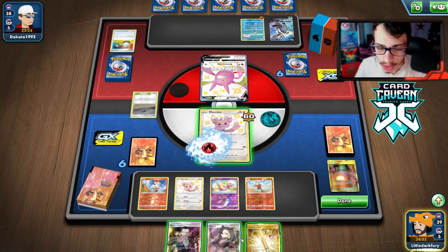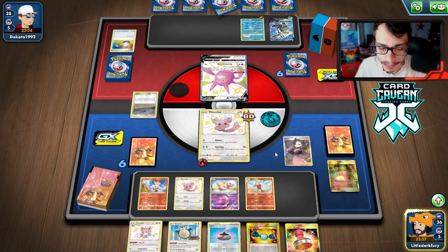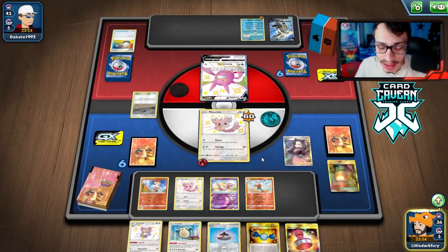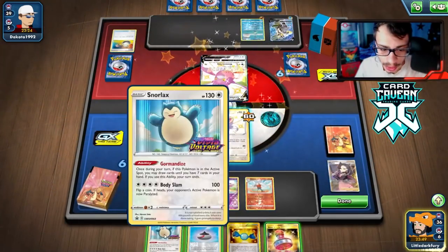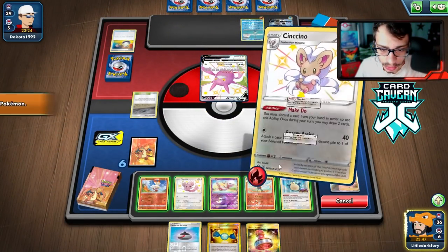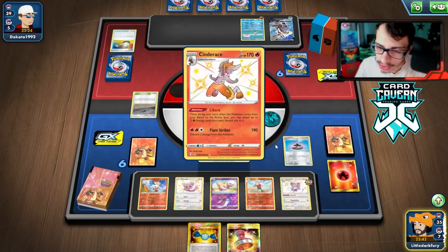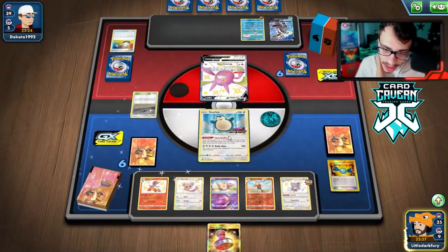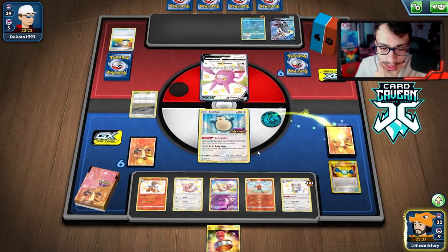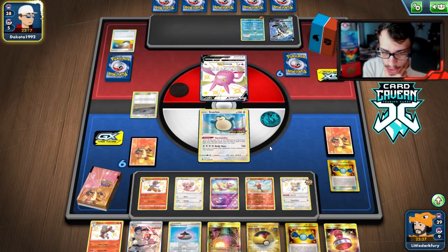We could still Marnie, but I just want to make sure we get the energy in the discards. We'll attach to Minccino and just Marnie. We evolve Cinccino, Snorlax, retreat — we've got a Cinderace down, which we definitely want. Cinderace can't get one-shot by Urshifu, which is one of the best parts about it. We're just going to Gourmandize here and see what we get. No energy or U-Turn Board, which is unfortunate, but we can make it work. We have Bruno to fall back on.